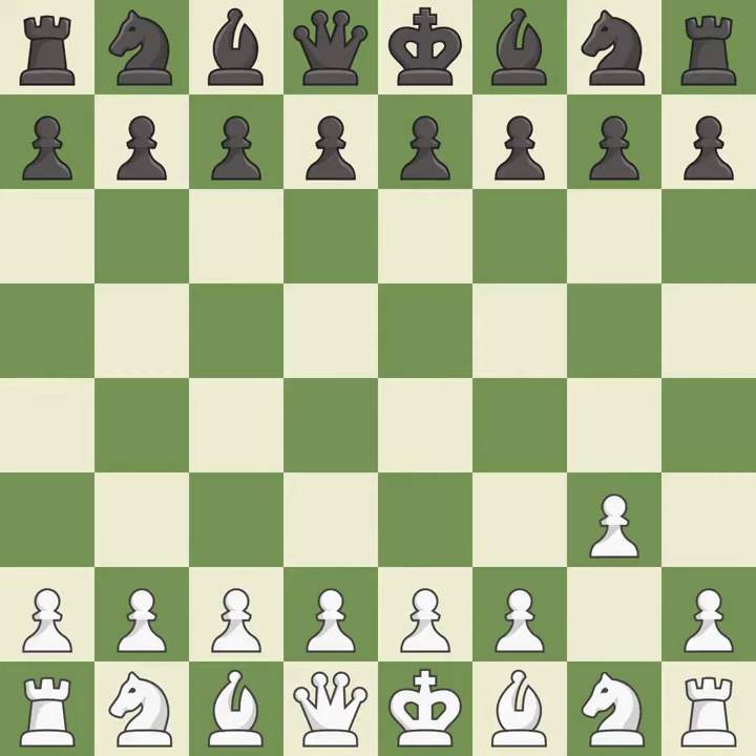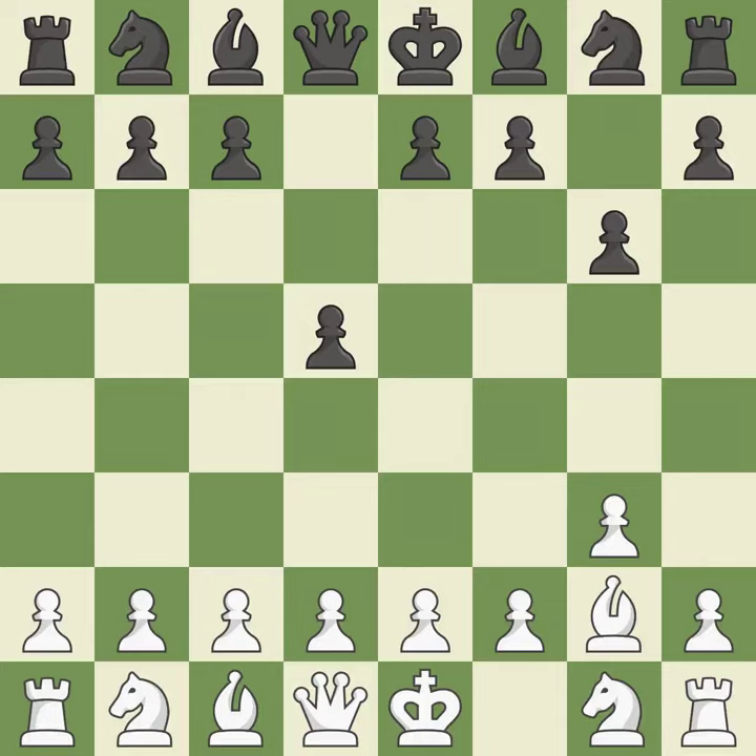g3 is a slow but flexible move that prepares to bring the bishop to g2, castle quickly, and attack the center later. After white makes a cautious first move, d5 is a strong move that seizes control of the center. The fianchetto move Bg2 places the bishop on the long diagonal. The bishop is prepared to grow into a functional square. It is the final book move — among the best actions.